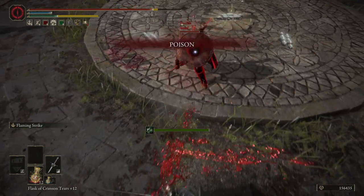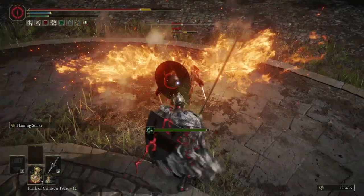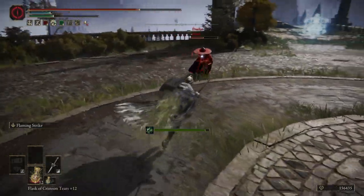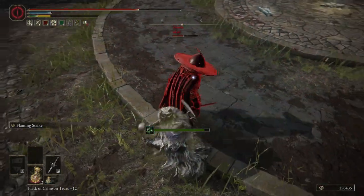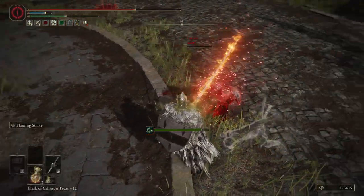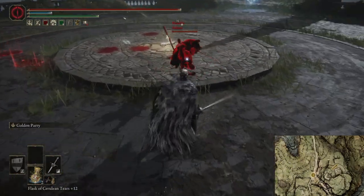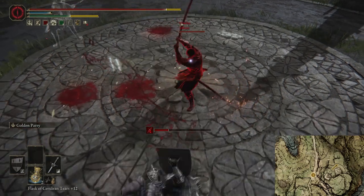Hello everyone and welcome back to another session of Elden Ring PvP and another weapon showcase. Today we are taking a look at the Great Ape. This is a heavy thrusting sword that you can get in a chest east of the Agile Lake South Grace. I will have an image on screen showing where that's located.